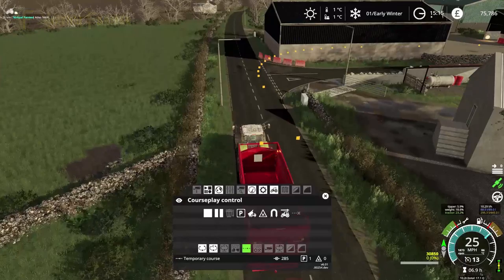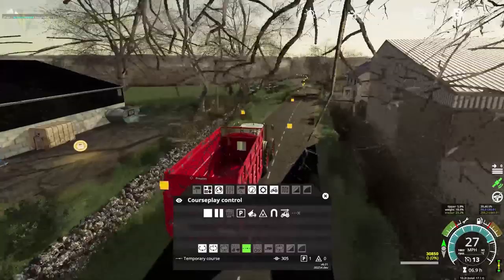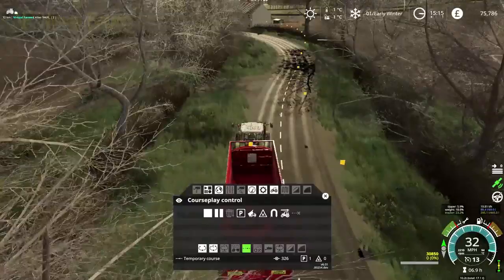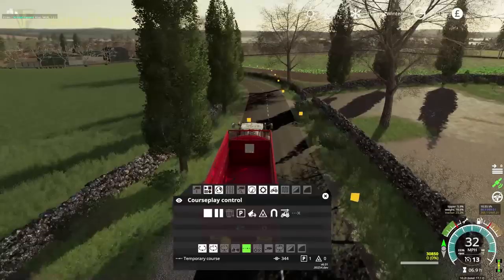Rather than automating the whole process with courseplay, if you find you have trouble with a certain part of the course you can always set courseplay to do most of the work and then just manually do that last little bit so that it works. It just makes all the difference - it means you're not spending all this time driving back and forth. You can get courseplay to do the legwork and then finish off the last little bit yourself. That's what I love about it - in single player this is the difference courseplay makes.